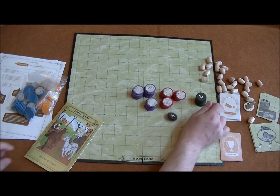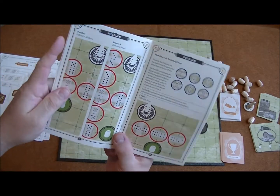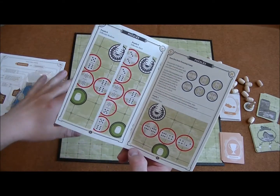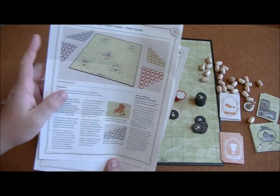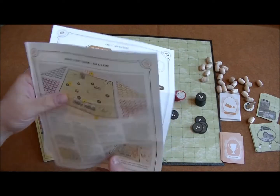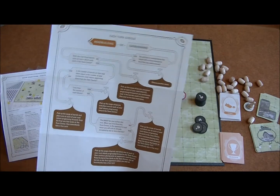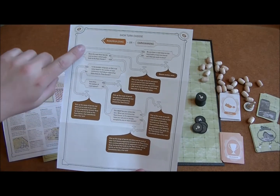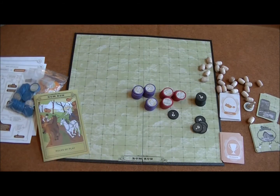There's also a nice full-color rulebook that comes with the game explaining how to play, plus some additional fun puzzles so you can practice your road building. Finally, there are a couple of extra documents: a quick start guide for your first game or a full game walkthrough, and a reference guide — a flow chart you can use on your turn whether you're doing road building or caravanning, which are the two main options during gameplay. That's all the stuff that comes in this game; let me get it set up and I'll show you how to play.